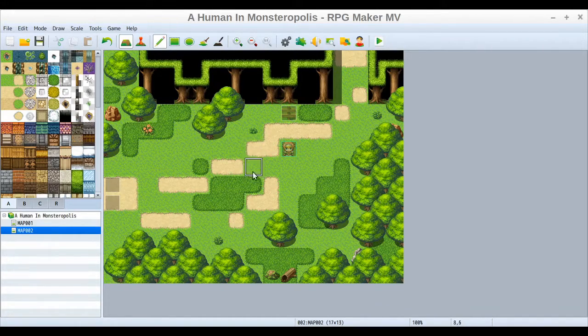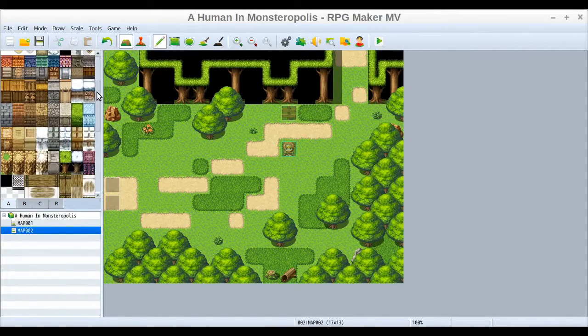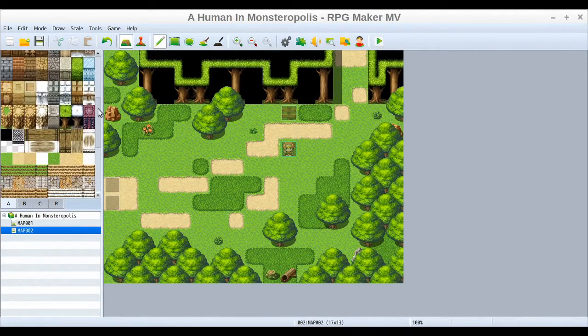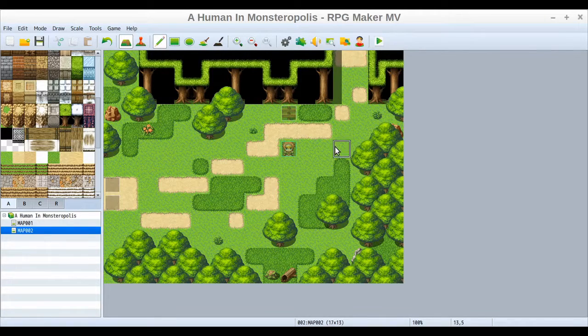So we've got some more grass, a couple other things added. Spend more time than I'm spending in these tutorial videos when you're working on your own map, because you can do a lot more. You want to make your maps look nice and interesting for people, even if you're using the same default starting assets that come with the game. You can still make the experience more pleasant just by spending time practicing and making your maps look really nice.